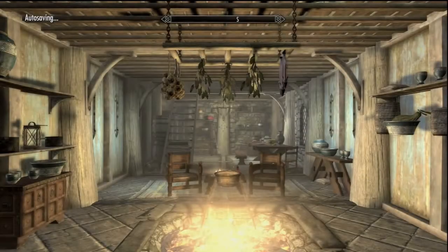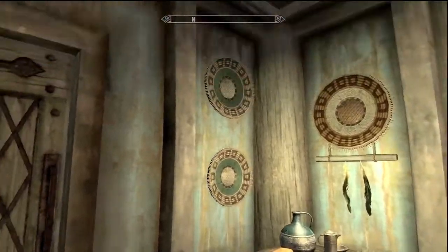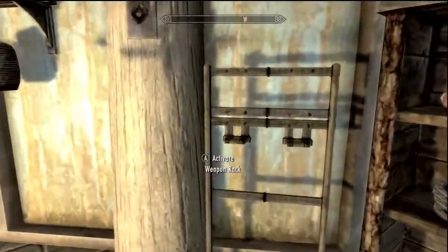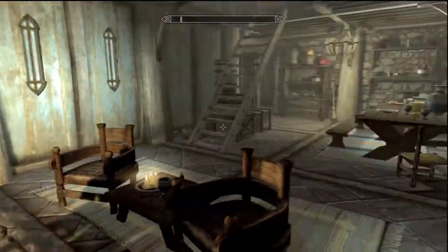For some reason at the beginning of the game Lydia died and I can't find her tomb or anything, so this is basically my house. I got all the upgrades you can get for it. I've yet to put some cool daggers and swords up on the racks and put some weapons on the display, but I just got it last night.